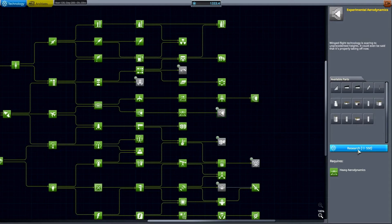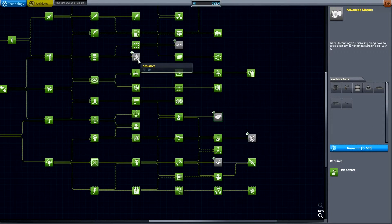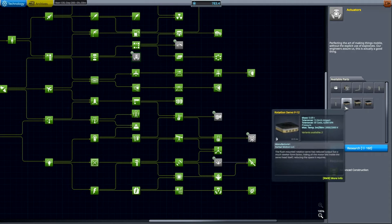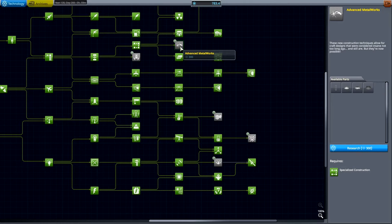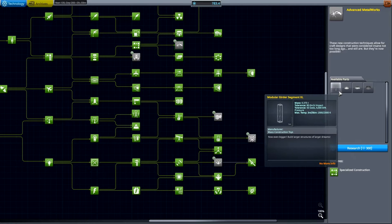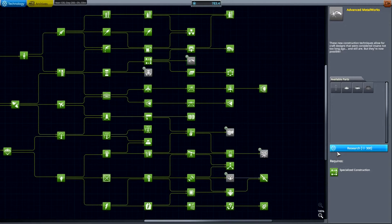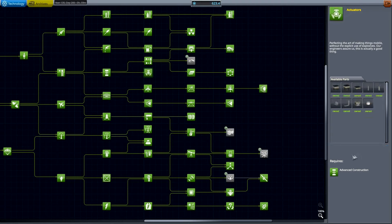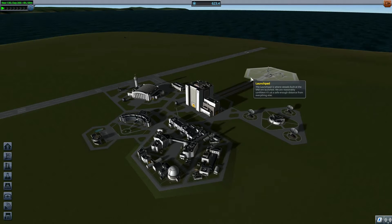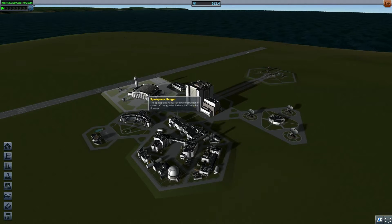I told you there won't be enough science for everything. Now, advanced motors versus the actuators: rotation servos, hydraulic cylinders, advanced metalworks — do I want to do those? Climb patron shielding, modular girder segment XL — that might be handy, but not for the SSTO. 300 science — I don't want to spend them just yet. Although actuators, it's only 160, so I'm more inclined to actually spend those. Yeah, what the hell, do it. That leaves us 623 science, and we'll leave that as a joker card if we bump into something.